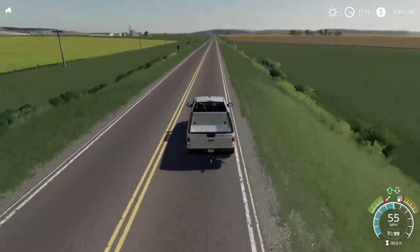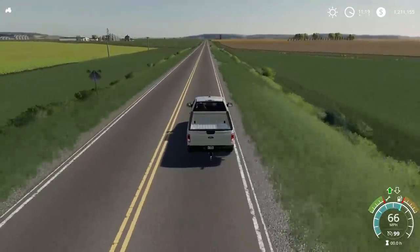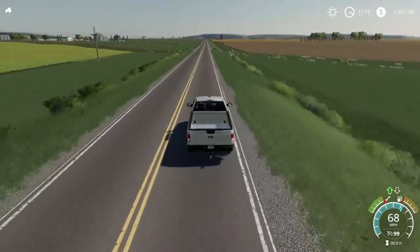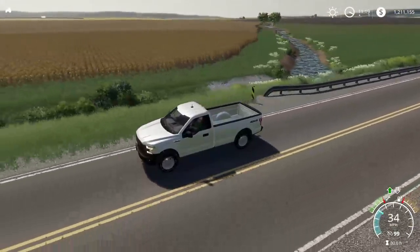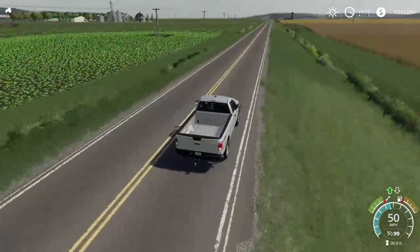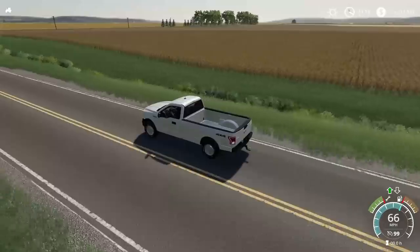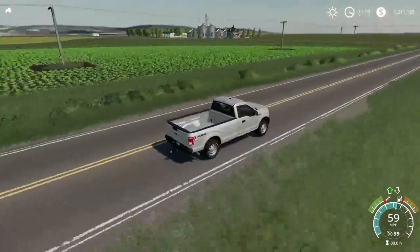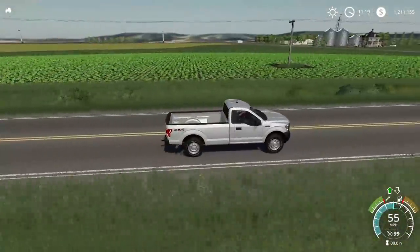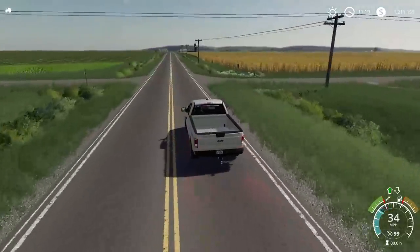There are some creeks that hold water running through the map as well. You will notice there are waterways and grass strips. I have not noticed any terraces yet because we are in northern Iowa where the land is rather flat, so there's not really any need for terraces.